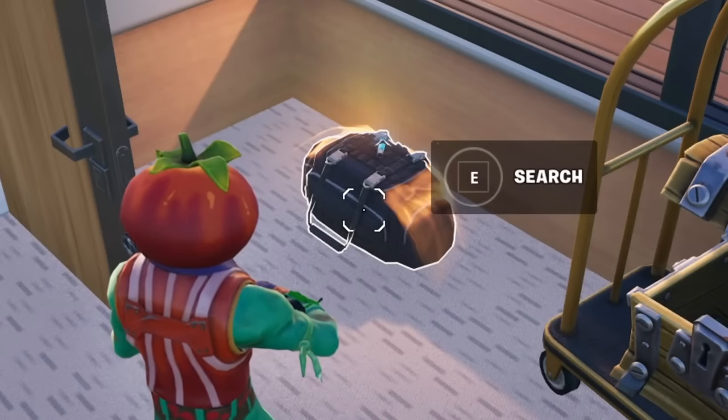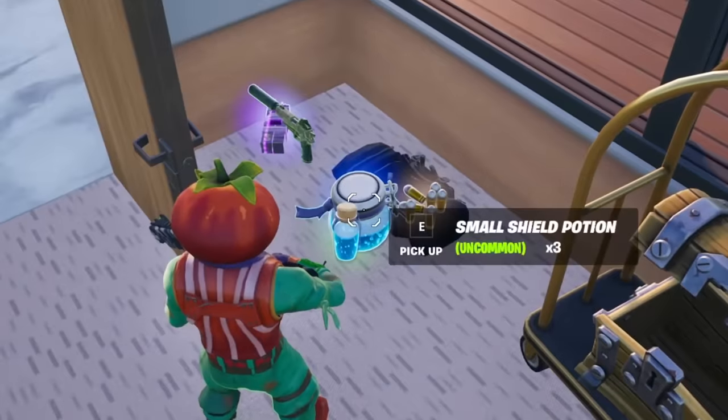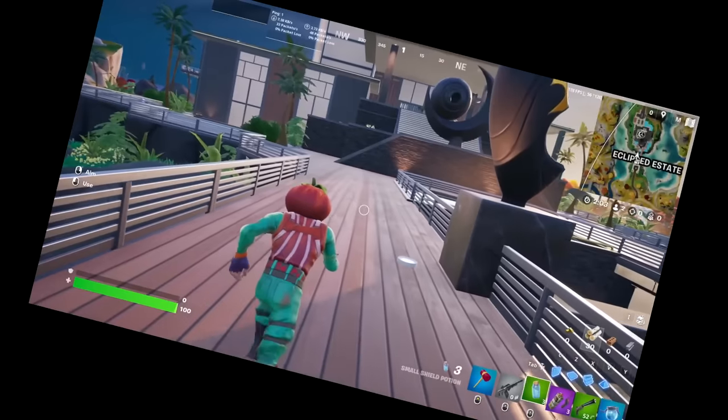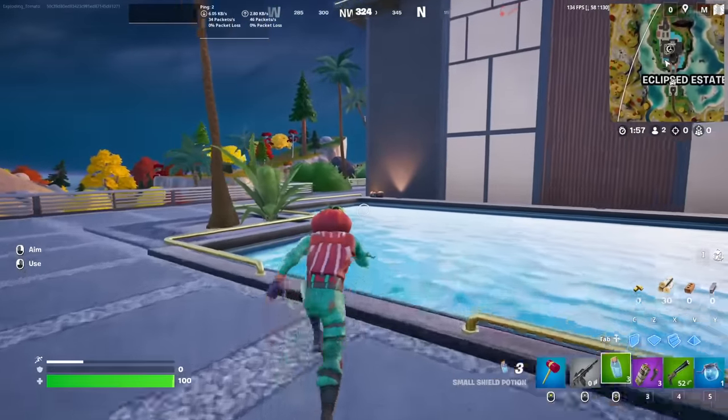I found a new tent — this is a Heist Bag. The Heist Bag offers an uncommon or rare weapon, two consumables, and a heist tool such as a rocket ram or explosive. Oh, I could have got a rocket ram from that! Give me the rocket ram.